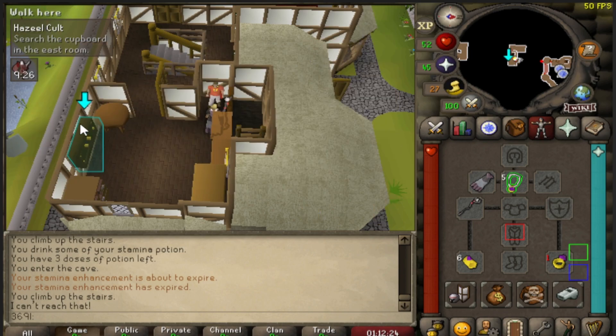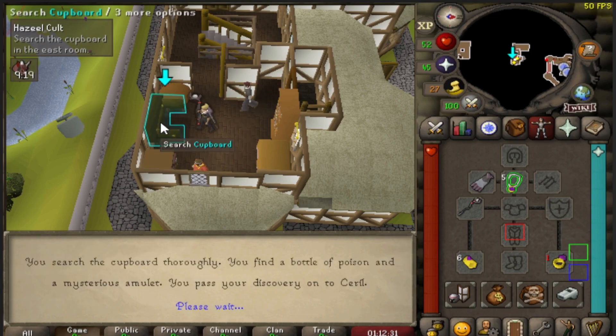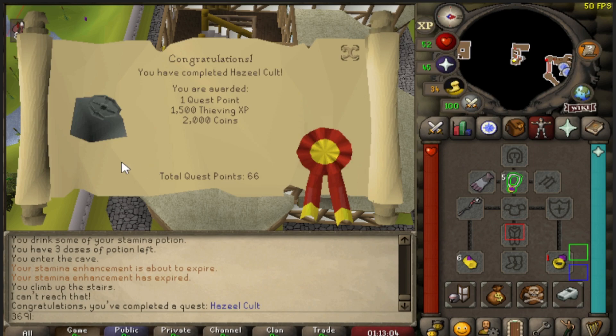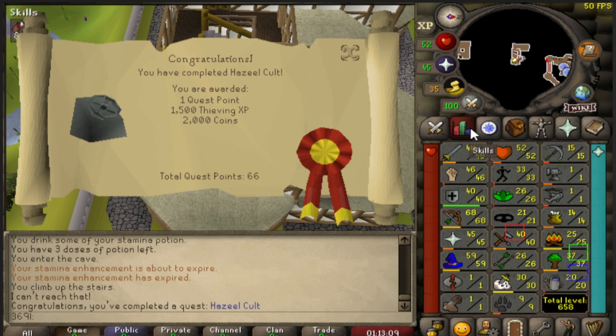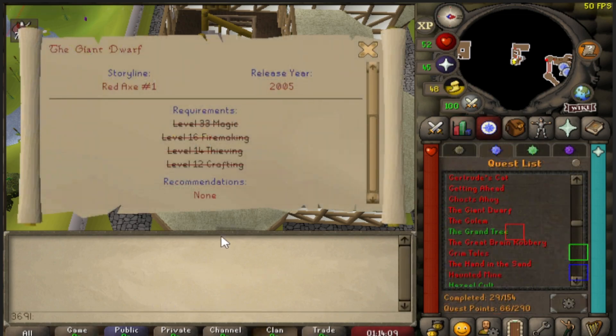I kind of accidentally completed Hazel's Cult. The second I ended the recording the quest was complete - so that is Hazel's Cult done, 1500 more thieving XP bringing us to 21 thieving. It completely slipped my mind I was supposed to do the Giant Dwarf, not Hazel's Cult - that was the whole reason I got firemaking and I couldn't track my thoughts.